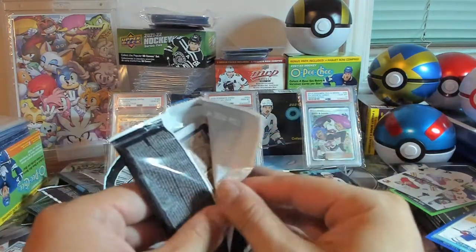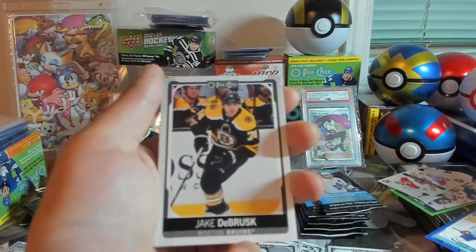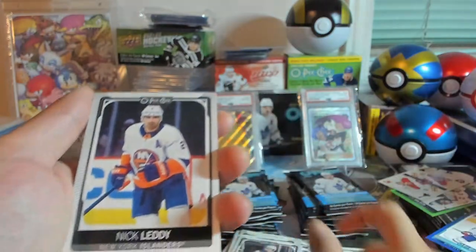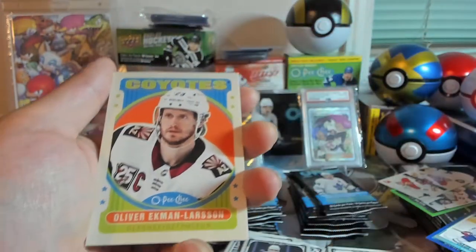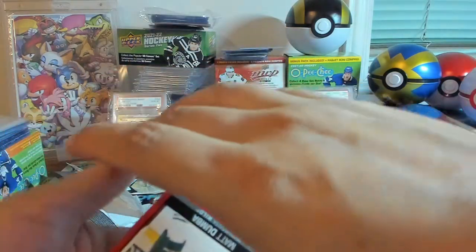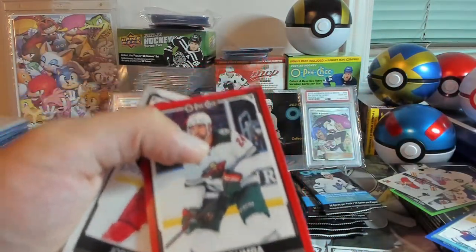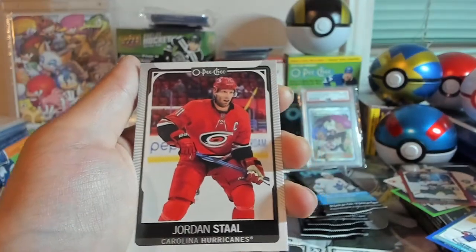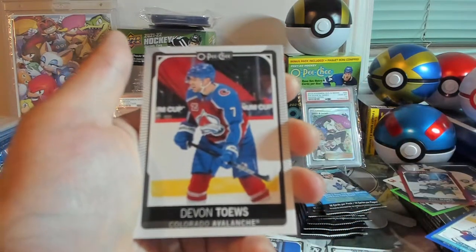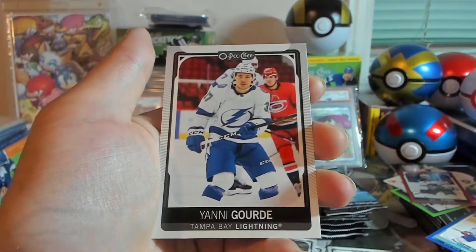Up next — let's see what we can get here. I just want to fill up a bunch of my short prints. We've got Jake DeBrusk, Kevin Rooney, Nick Leddy, and Oliver Ekman-Larsson Retro. Here is our red parallel of Matt Dumba. We've got Jordan Staal, Pavel Zacha, Devante Smith-Pelly, Rocco Grimaldi, and a Yanni Gourde.